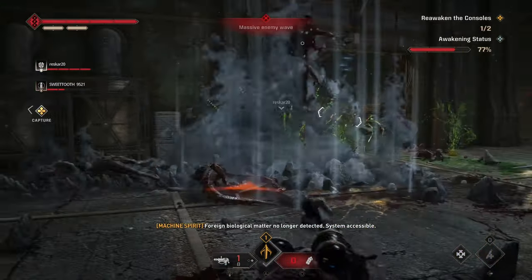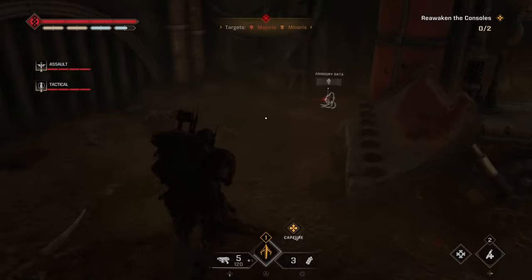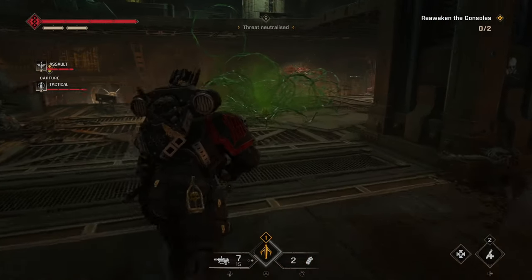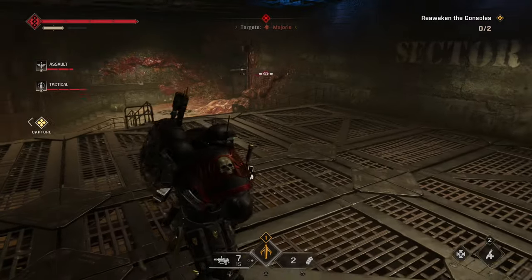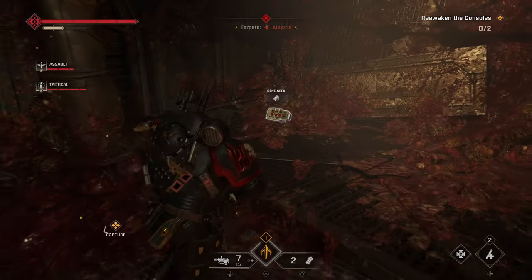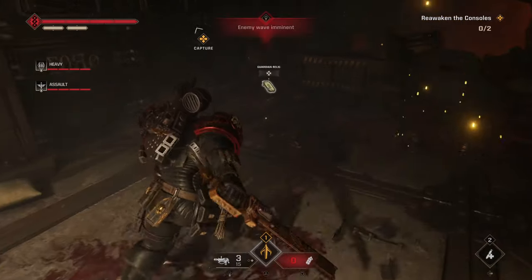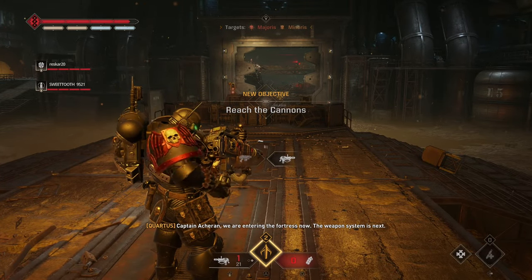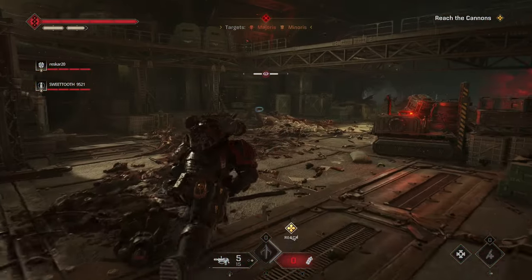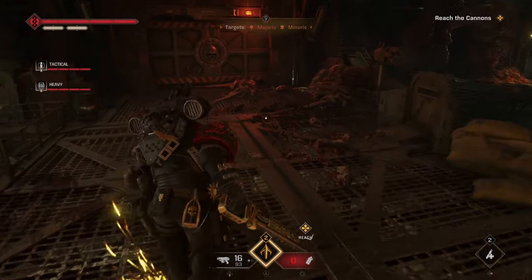There are a lot of collectibles that might spawn in this area. Two possible Armory Data spawns — one tucked behind a plow to the right, and one tucked behind some boxes to the far rear left. Also, to the far right there is a room, and downstairs there's a little meat pocket that has a Gene Seed spawn. In this same room all the way to the bottom, there's a small passage that has a Guardian Relic spawn. Once you've reactivated the consoles, you can open up the gates. This leads you into a room with more enemies and two collectible spawns — a Gene Seed spawn in the back left and a Guardian Relic spawn upstairs and to the left.